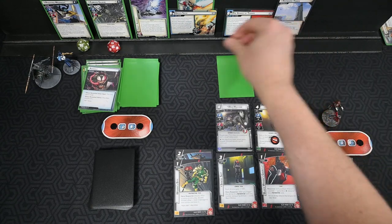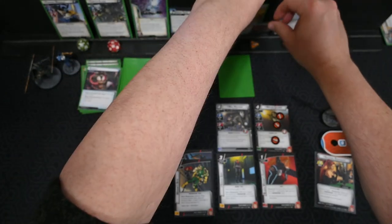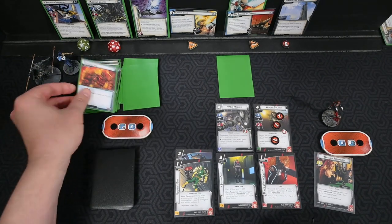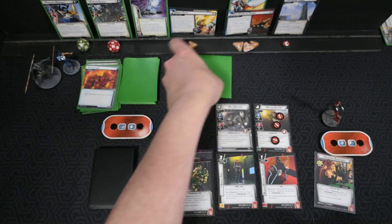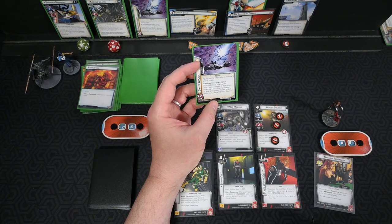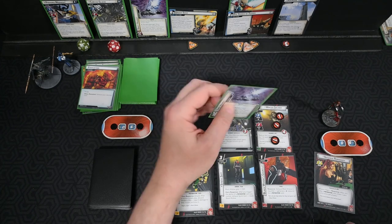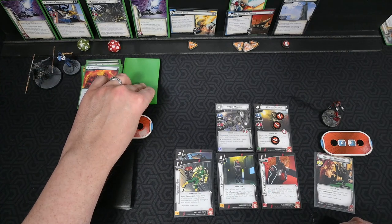Threat goes on. Corvus is now active. He schemes for two, making four total — not flipping, which is a pleasant surprise. First encounter card: he gets Direct Assault again! And because Proxima is not the active villain, she gets it too. That's pretty nasty. Next encounter: Secret Lair from Streets of Mayhem — it surges. When revealed, discard each other setting environment in play.